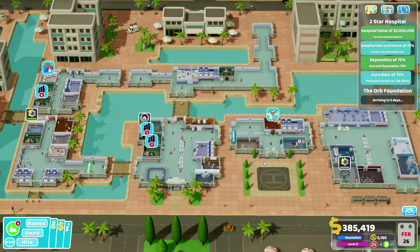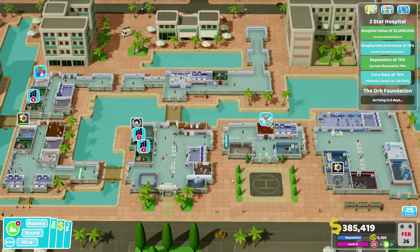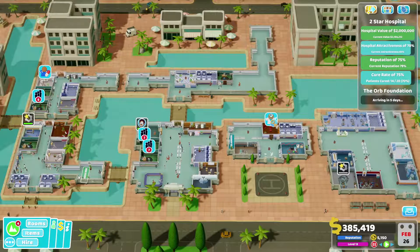At maximum zoom out I can only just cover our hospital — this is how big it is. It does cause a few problems; it's a bit sprawled. That's the map for you, putting in these stupid little alcoves everywhere where you can't make use of half the space.